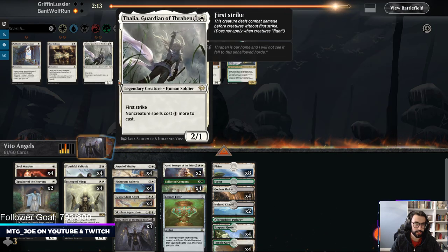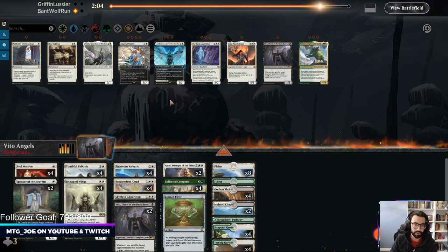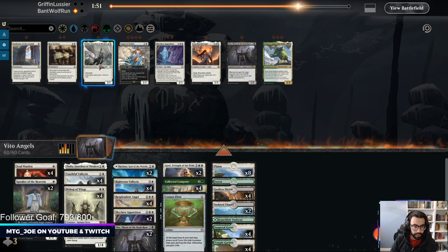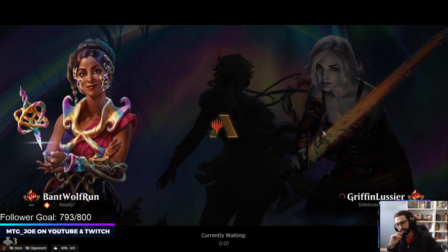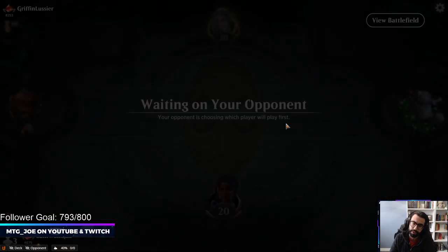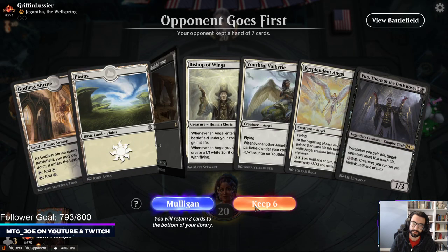I do want the Elixir. Let's run it like this. I can't recall if they play Cage - I still think we have Skyclave that can eat a Cage. Keep the hand. Vito's the worst card in the hand at least with our curve. So we'll probably take Resplendent here - it's the best card in the hand. Kind of like the last game, it can just snowball. We'll shock in here so I can play this on green.